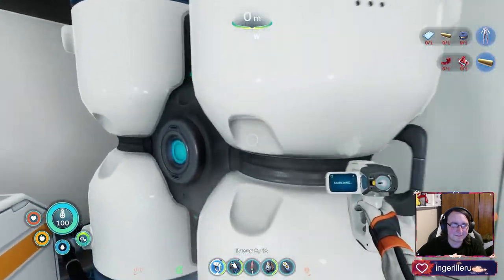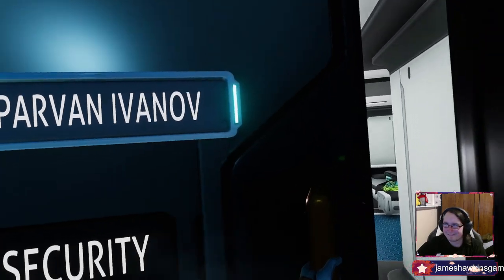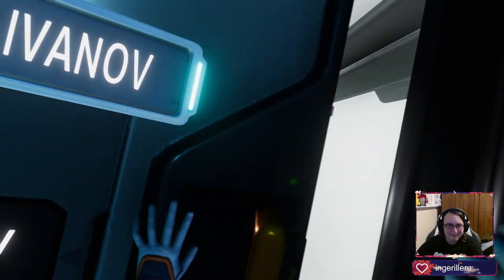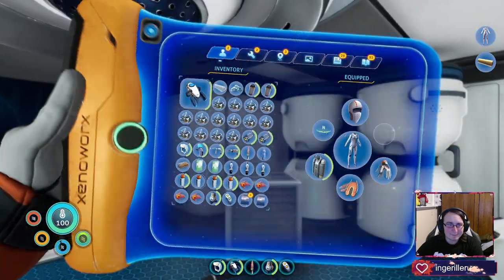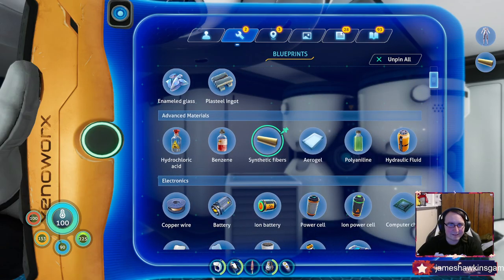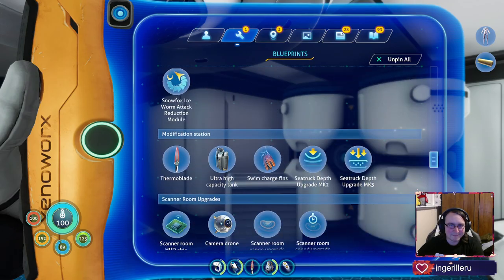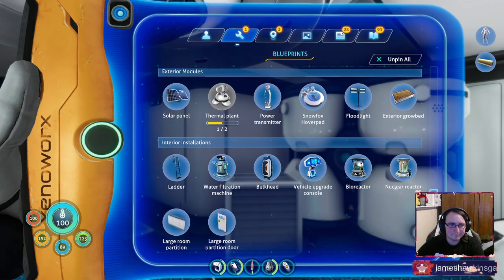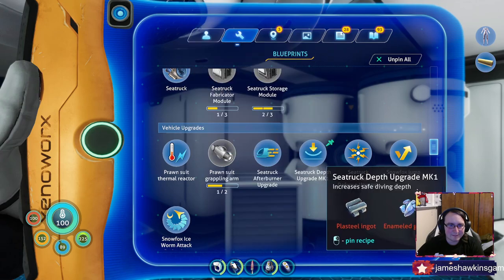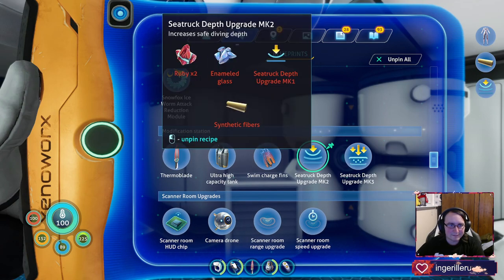Oh, I don't need that fur. Another one. I thought I could close it from the outside — I wanted to be in there. I'm putting those posters up when I get home. So what did I get? Snowfox jump module. And a bed. Okay. What was the other thing I wanted to make — the Mark 2? But I also need synthetic fibers; I need spiral plants and rubies.